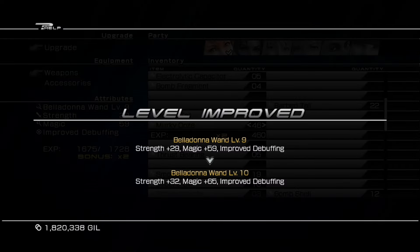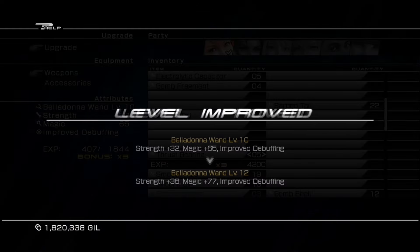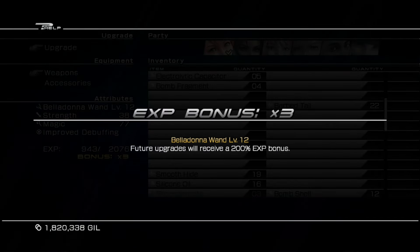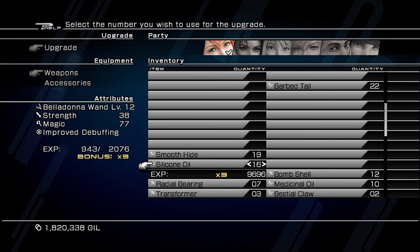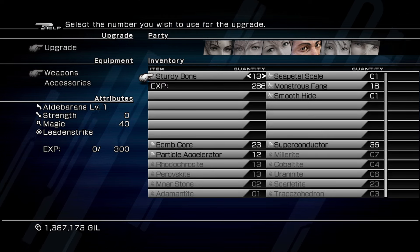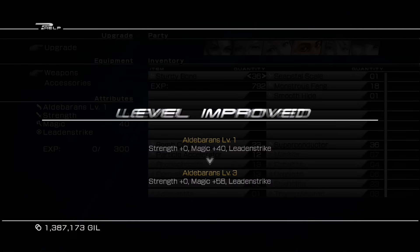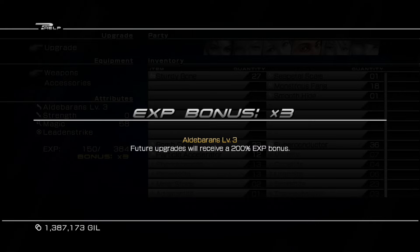Using multiple different component types is inefficient because the multiplier decreases when you switch. It's better to buy just one type in larger quantities so you don't have to rebuild the multiplier constantly — which costs more components and more Gil. In total, around 7 million Gil is needed to get all items and weapons upgraded. We have a plan to make things easier and complete everything at the same time while grinding.